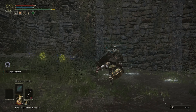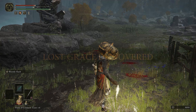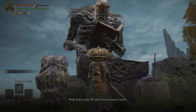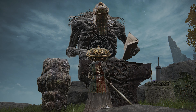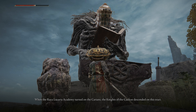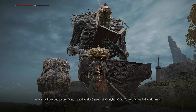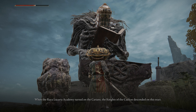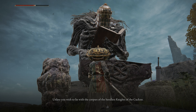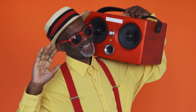These ruins also have a secret entrance that I stumbled across by smacking this wall, and on the other side is the site of grace and this tall gentleman. This is Iji the blacksmith, who will upgrade your weapons, sell you somber smithing stones, and has the best pronunciation of 'cuckoo' I have ever heard. 'When the Royal Lucaria Academy turned on the Carians, the knights of the cuckoo descended on this tract.' 'Unless you wish to lie with the corpses of the heedless knights of the cuckoo.' I could listen to this guy say 'cuckoo' all day. It gives me life.